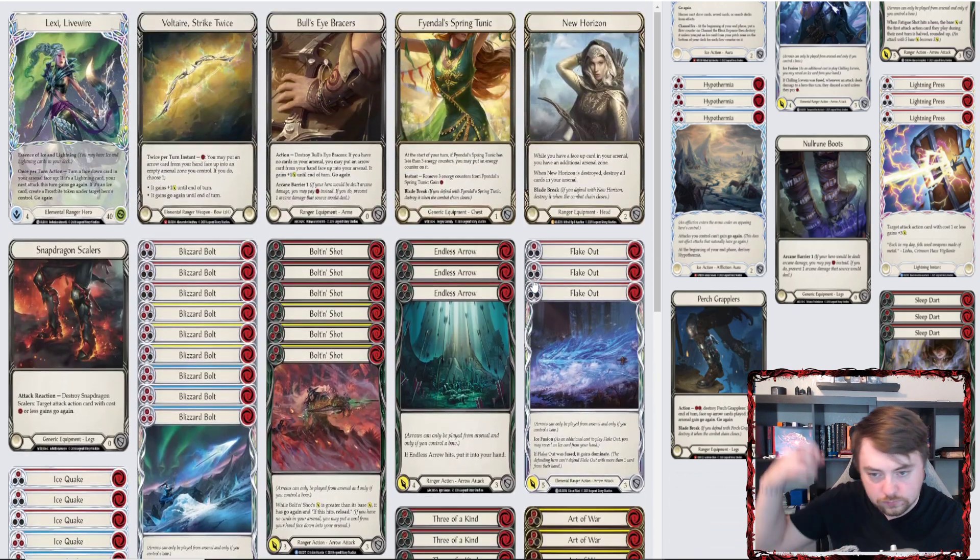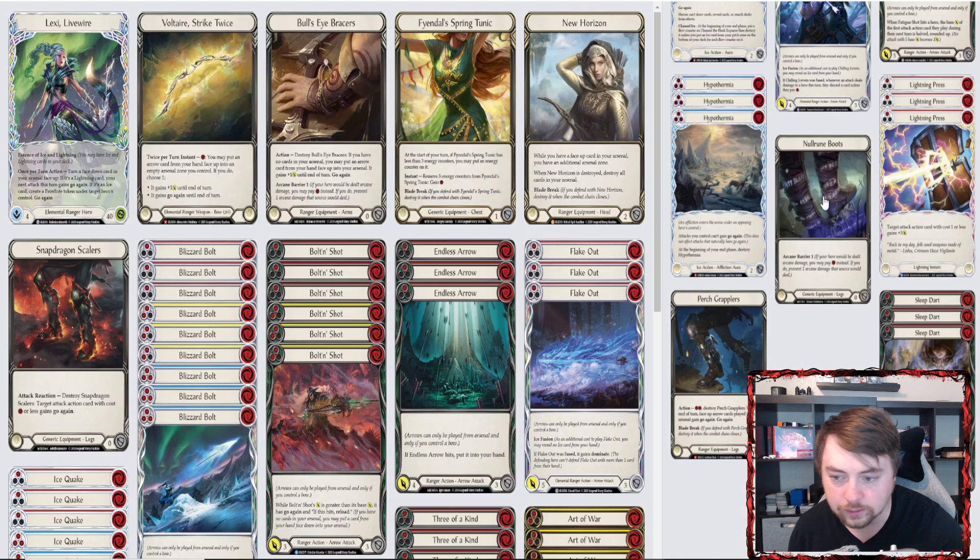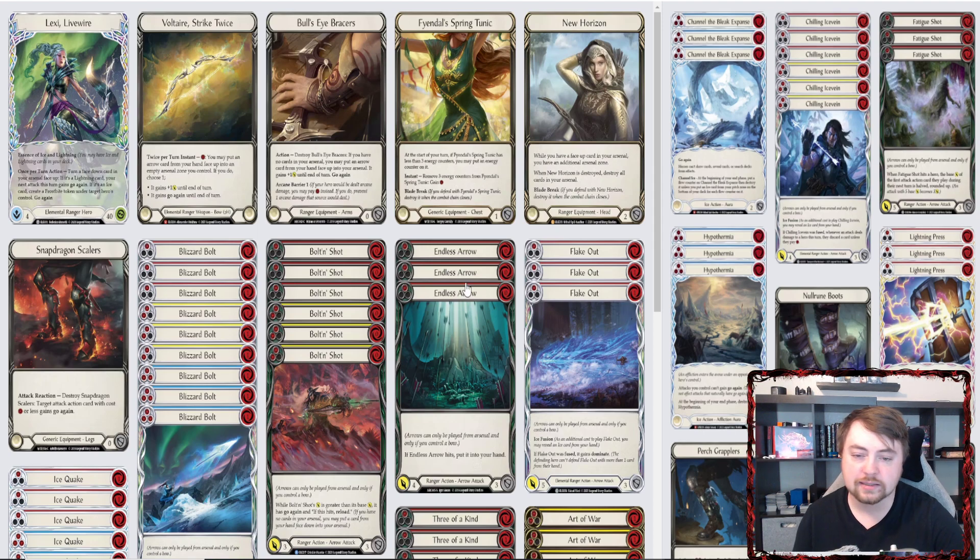The main weakness of this deck iteration is Null Rune coverage. I only have Null Rune Boots and Bullseye Bracers making arcane barrier two, which isn't bad, but for Icelander I want at least two. The issue is Tunic is so good in this deck — to get arcane barrier three I'd need Null Rune Robe, and then how much power am I losing by not having Tunic on Art of War turns? And you're already losing Snapdragon Scalers. Initially I'll run AB2, test it, and reassess.